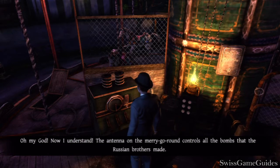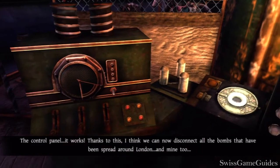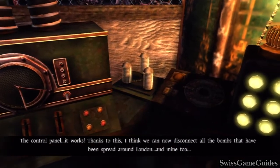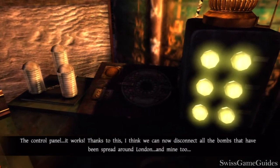My God. Now I understand. The antenna on the merry-go-round controls all the bombs that the Russian brothers made. The control panel works. Thanks to this, I think we can now disconnect all the bombs that have been spread around London. And mine too.